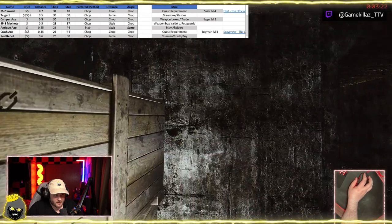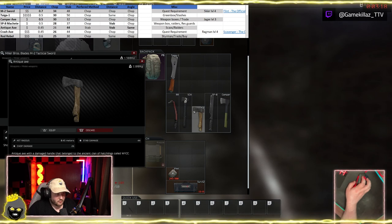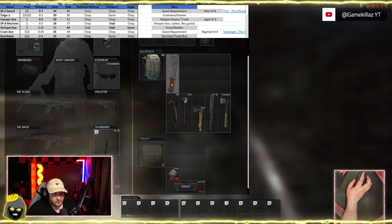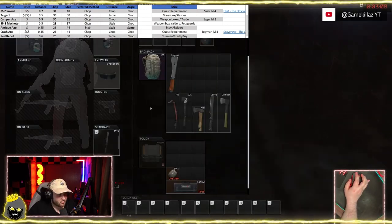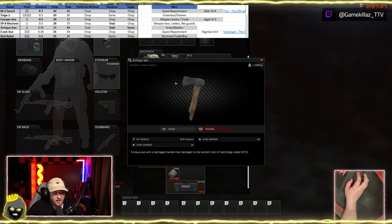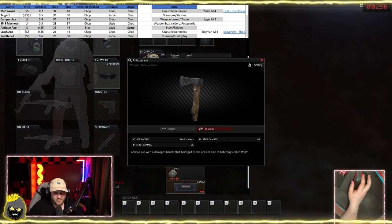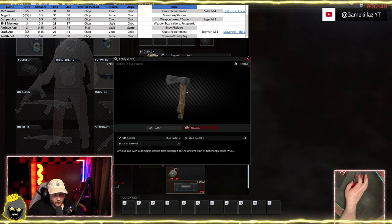That extra 0.7 meters versus 0.5 or 0.45 — you really notice the difference. It doesn't seem like much on paper but in practice it absolutely is. I've dropped many bodies with this thing. The chop is what you're going to be doing, and that extra range is what makes it stand out.